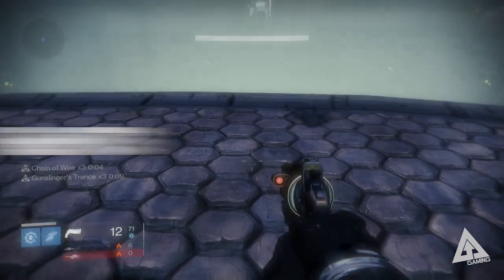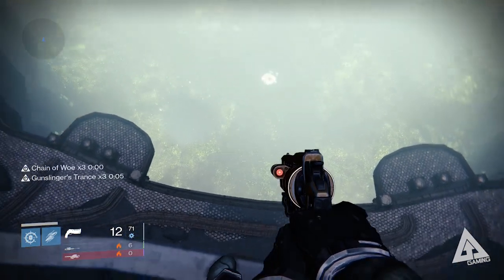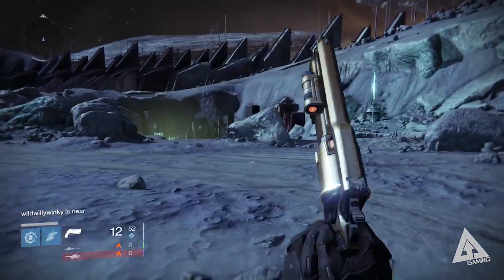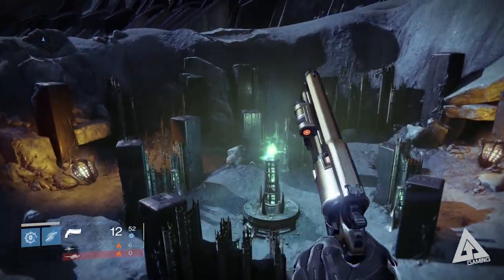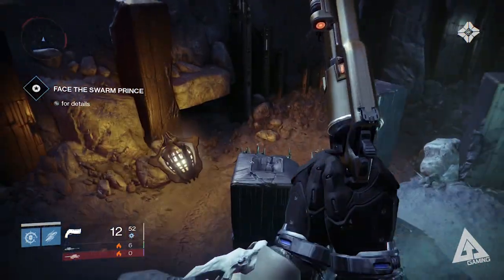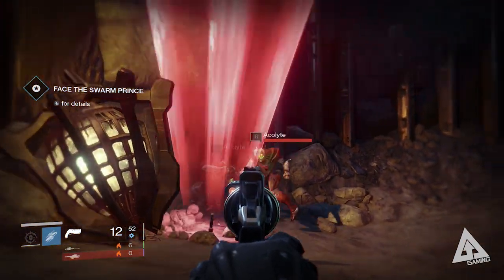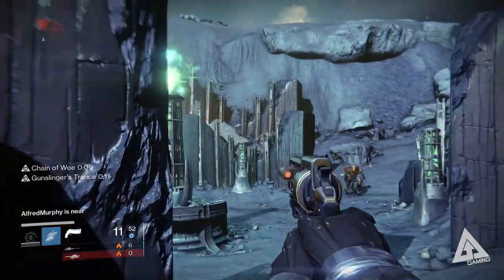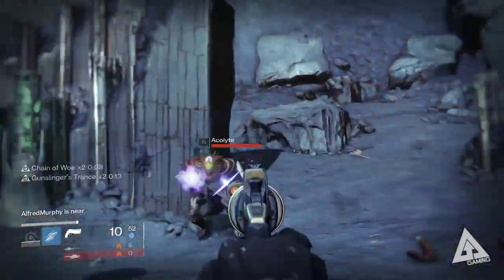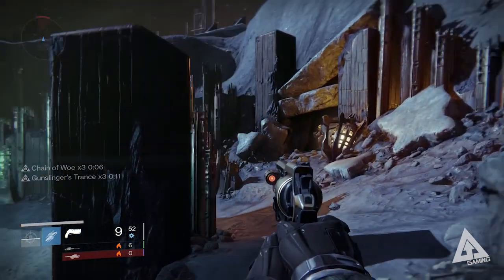Know your damage types. This may seem obvious but I'm going to cover it anyway. The Vault of Glass was all about the Vex, and for the most part that's a whole lot of void - the Praetorians had void shields, so you wanted a void weapon to take them down effectively. Crota's End is all about the Hive. Hive enemies have one of two types of shield: arc and solar. Knights have arc shields, wizards have solar shields. So if you want to be ready, make sure you're carrying at least one of each type of weapon.